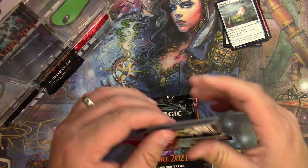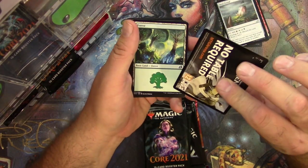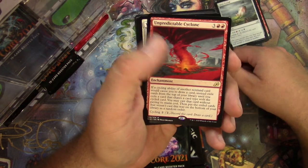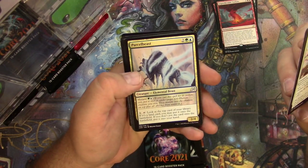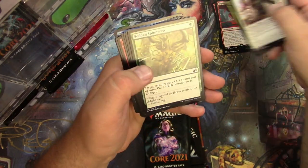Oh it cannot go all the way — yep, almost. It's like peeling off a sock. Forest, Unpredictable Cyclone. Oh it goes there — Valiant Rescuer, Exuberant Wolfbear, and a Parcelbeast. I think I like the regular art for Parcelbeast better, I gotta say.